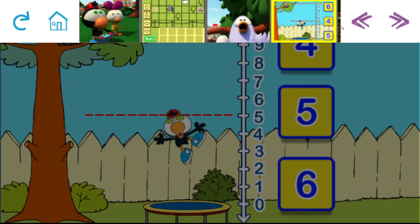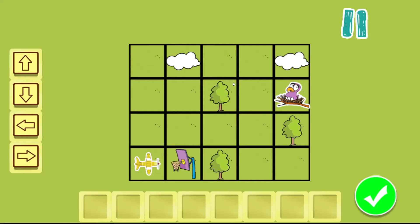Ollie's trying to read. Ollie needs your help steering the plane towards the nest. Drag the arrow cards on the left to the empty squares at the bottom to tell the plane which direction to go. Make sure you steer clear of the obstacles.